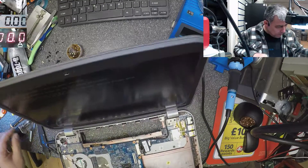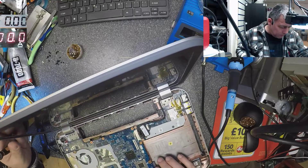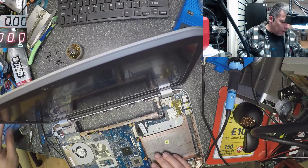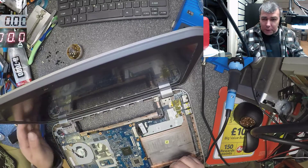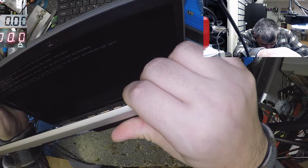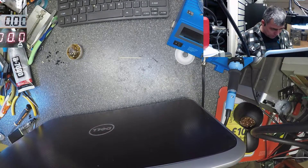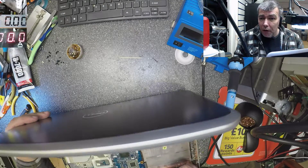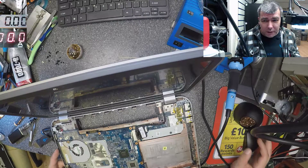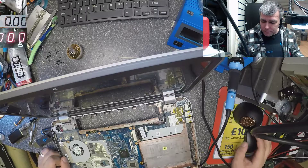Just keep in mind: if you have this problem on a Dell laptop, it can be the charging port. This is a Dell Inspiron 7520 — a nice i5 laptop. If you have this problem, it's worth checking the charging port. I'll put it all back together myself. I'll probably put some hot glue on the charging port and that's all. Like and subscribe if you liked the video — see you later, bye.